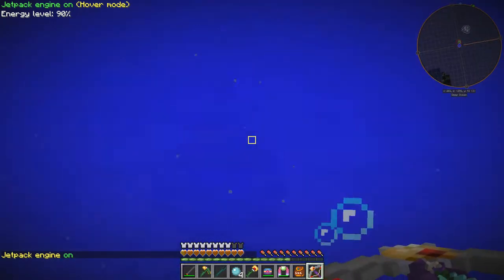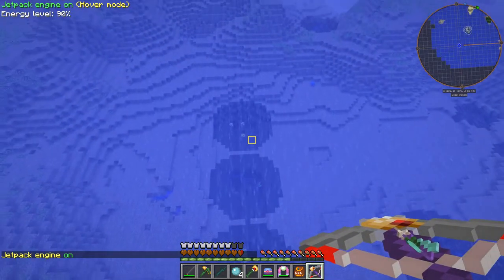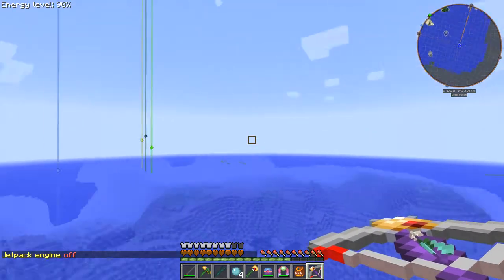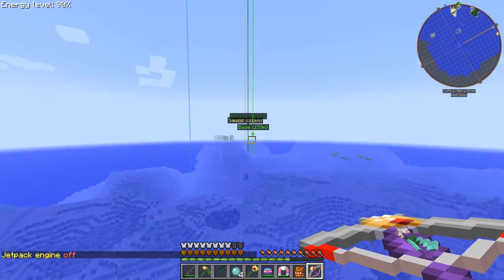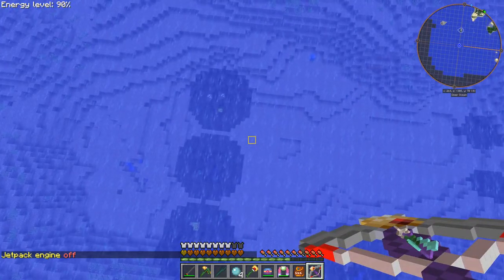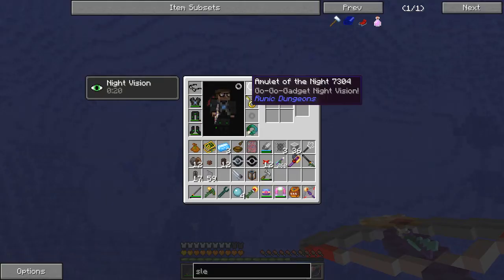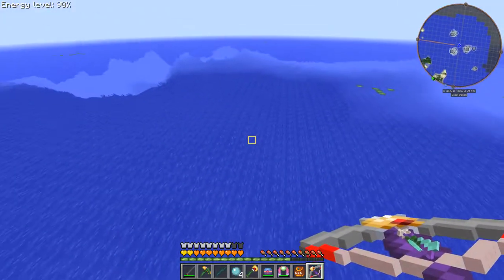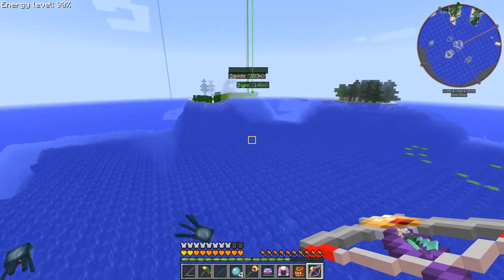We'll get out of here quick, put the jetpack on and go up fast. So that's something interesting. Let's go back home. I'll show you what happens if I take the amulet off — I don't really need it during the day. Click and take it off, and there you are — you can't see anything at all under the water. So that's quite interesting.